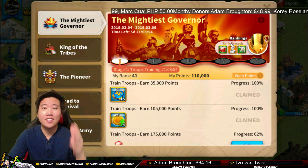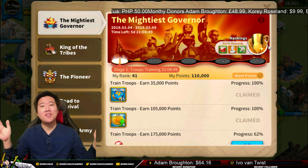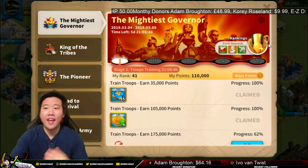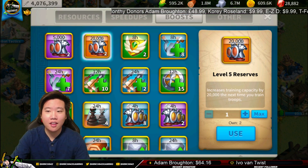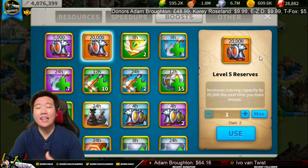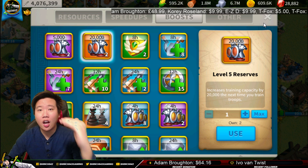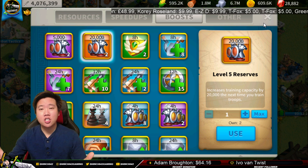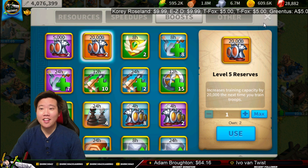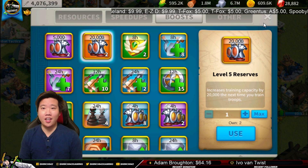Currently we have 110,000 points. We're going to see what happens once we use that level 5 reserve from the backpack. If you go into your items, I have my level 5 reserves — I bought this by buying the war machine bundle. You have to spend up to the $100 value before you can get this level 5 reserve. Perfect timing for the Mightiest Governor troop training event! Let me know in the comments if you purchased this bundle and how you like it.